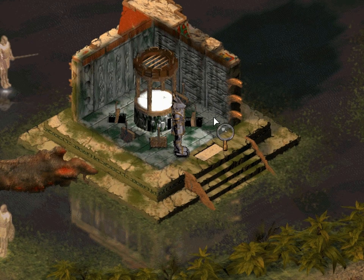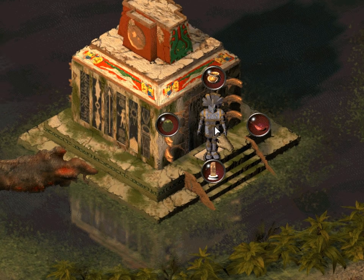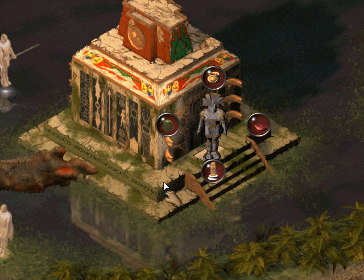Well, at least it's not like Space Quest 6 where we carry it around the whole game. A ruby fish - its blood-like colouring must indicate something important. Or it's another red herring, much like the shed with the red fish on it in the village in Chapter 2.